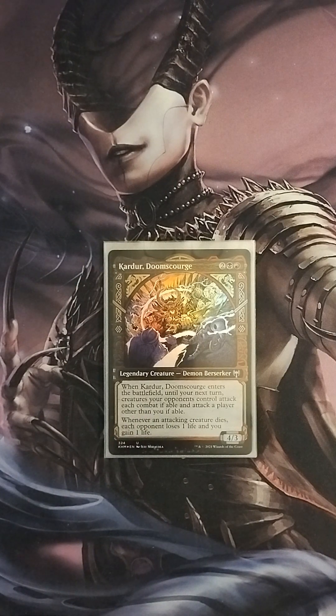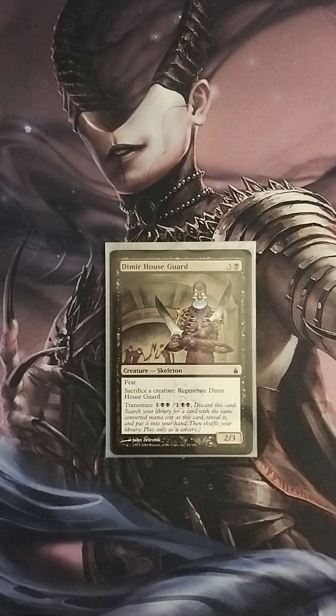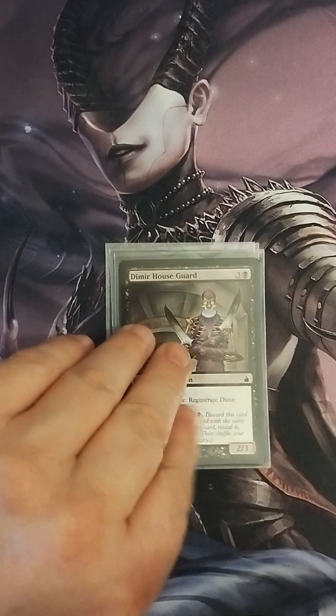Then we have Kardur, Doomscourge, a 4/3. When Kardur enters the battlefield, until your next turn, creatures your opponents control attack each combat if able, and attack a player other than you if able. When an attacking creature dies, each opponent loses one life and you gain one life. This guy has just been a beast in this deck — I like to sac him and bring him back to get the triggers and make my opponents attack each other while I gain all the life. Then we have Dimir Houseguard, a 2/3 Skeleton with fear — sacrifice a creature to regenerate it. I don't use that ability much, but its transmute ability is really useful to go fetch a card I need in a given situation.